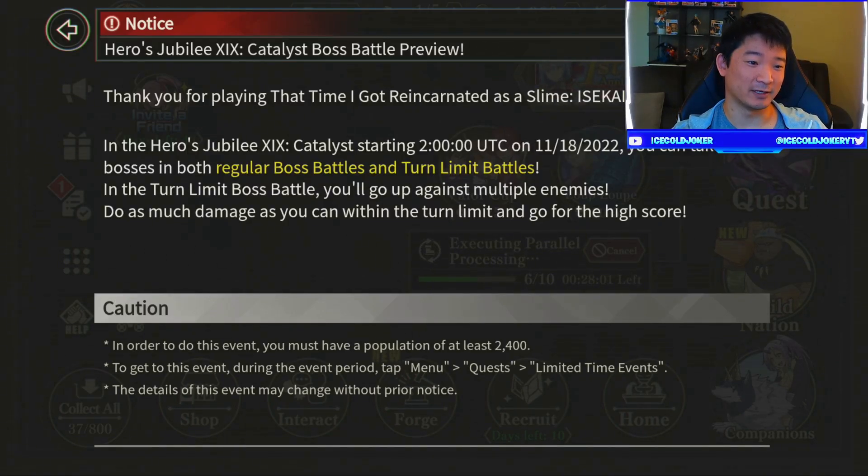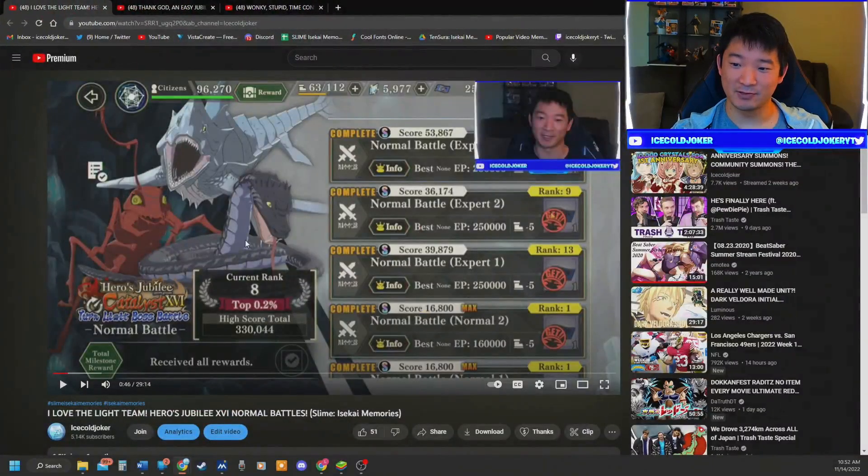So let me bring this over. As you can see, we have Jubilee Catalyst, which is the one we're going to be receiving. There are Normal Battle Expert 3, 2, 1, Normal 2, 1, and then Beginner 2 and 1. There are four stages that don't matter, because as long as you beat them, you will get your max score right here. The Expert Stages are where your scores start to fluctuate.